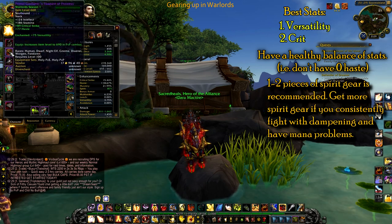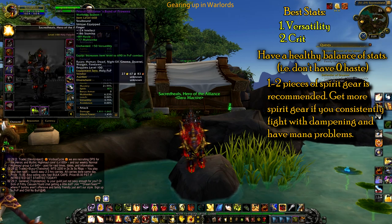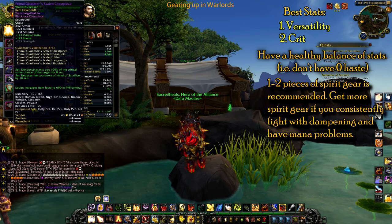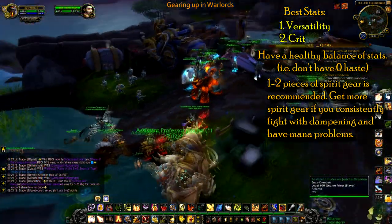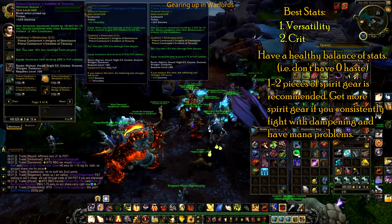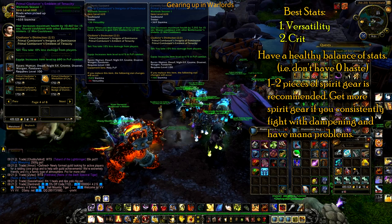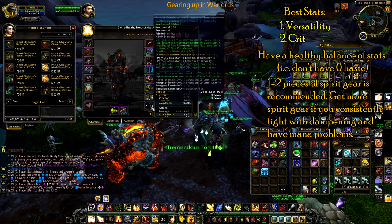I would say probably just get 1-2 pieces of spirit for now. Right now in PvP, mana doesn't really matter unless you're going 8-10 minutes in a 3v3 match when dampening is kicking in — that's when mana matters and you'll want spirit on your gear. One side note: make sure you buy a stamina trinket, because when you fight those rogue/DK teams they're going to train the Holy Paladin — that's just the current meta in Warlords. So make sure you have a stam trinket, but again, just get mostly crit, mostly versatility.